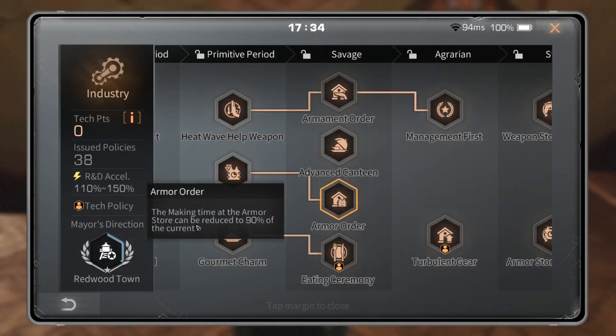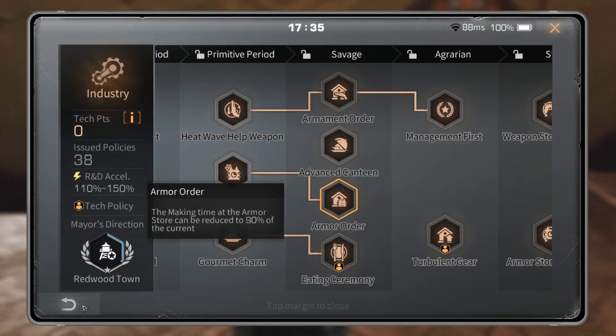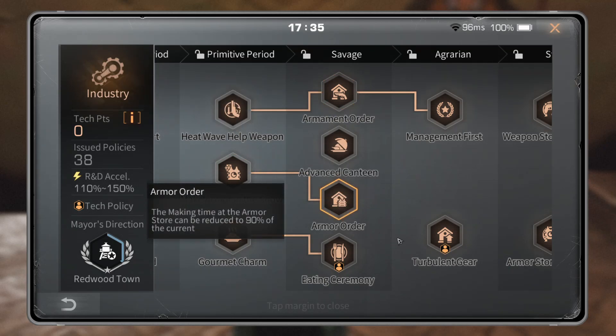Armor Order: the making time at the armor store can be reduced to 90% of the current time. You're going to remove one second from the time it takes to make a cotton layer, and it's going to cost thousands and thousands of items in resources. Don't run this tech. Netties needs to delete these — I don't understand why they're still here. The reason we haven't had our industry type upgrade maxed out is because of these techs; they are useless.